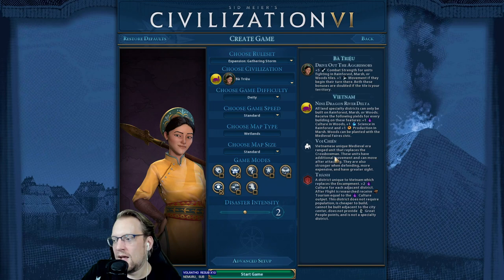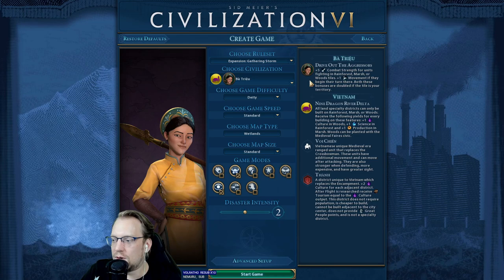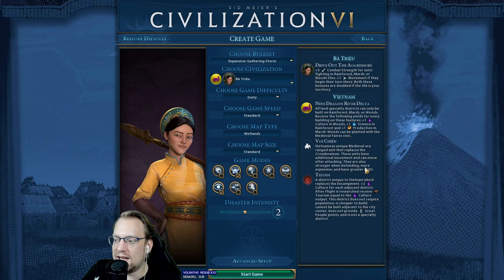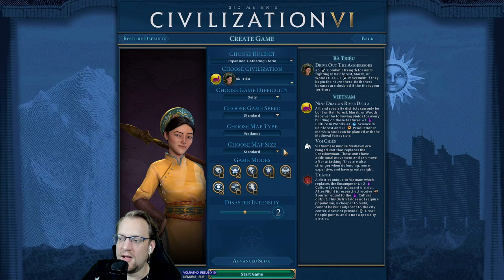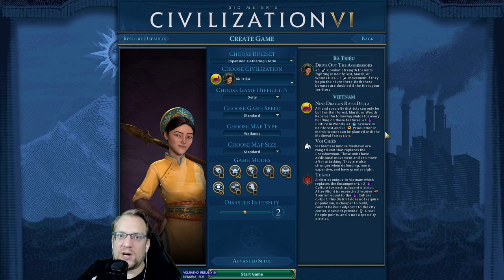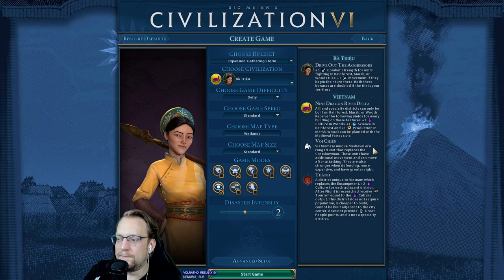We have the Voi Chien, which are a unique crossbow replacement. They have additional movement and can move after attacking — that's insane, especially in conjunction with Drive Out the Aggressors. They're stronger when defending, more expensive, which makes sense, and have greater sight. Ideally these go on hills with features, and that sight can help you navigate the battlefield and plan your moves. Really cool crossbow replacement — crossbows are one of the more relevant units in the game. Sometimes you'll tech up to crossbows and then rely on the military side to keep you safe, and hers is particularly good. Really adept at domination if we want to go that route.